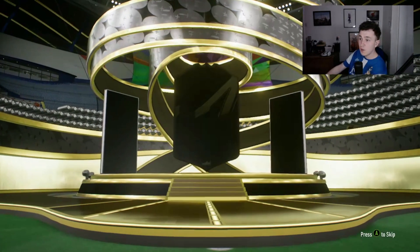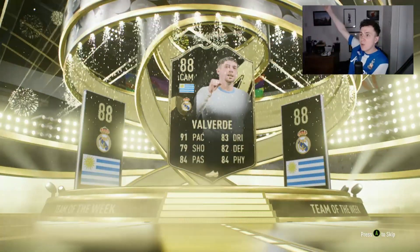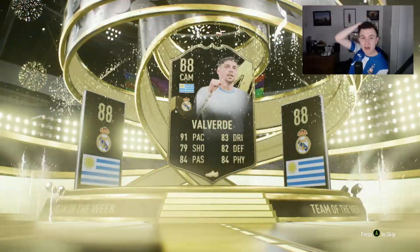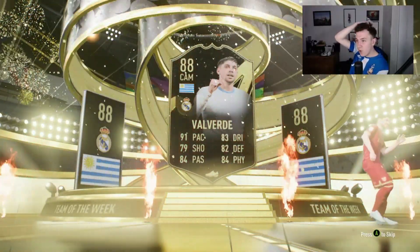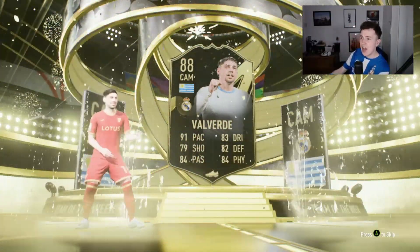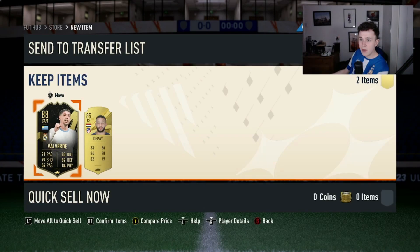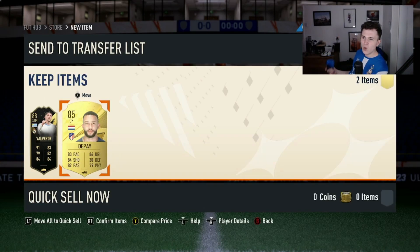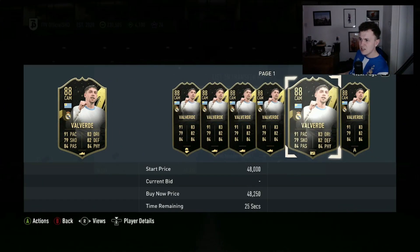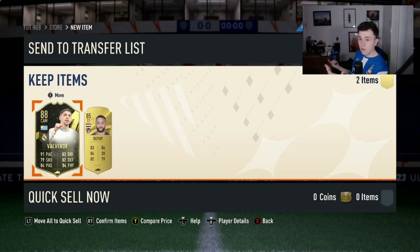A 2x84-plus rated pack yields an inform — it's a Uruguayan CAM from Real Madrid. We've just got inform Valverde. 91 pace on an attacking midfielder — I think he's more of a box-to-box with that shooting, but we'll absolutely take an inform Valverde. He's not even worth 40k but I'll definitely take it. Valverde and Memphis Depay are both going straight into the team.